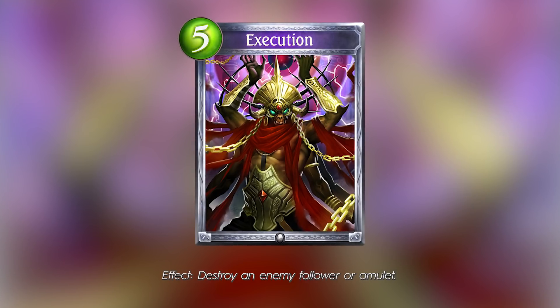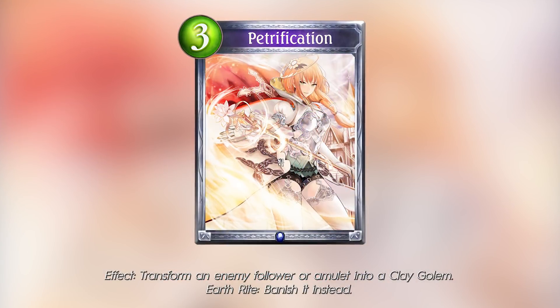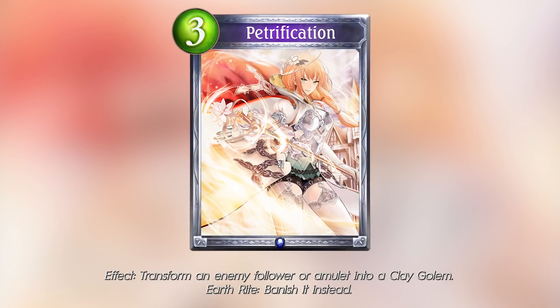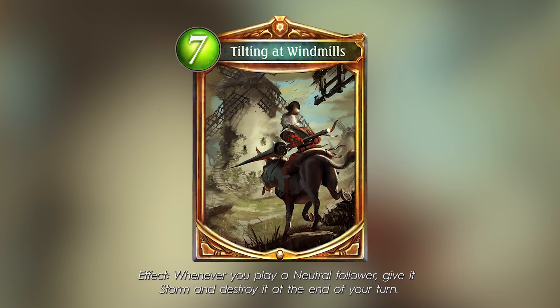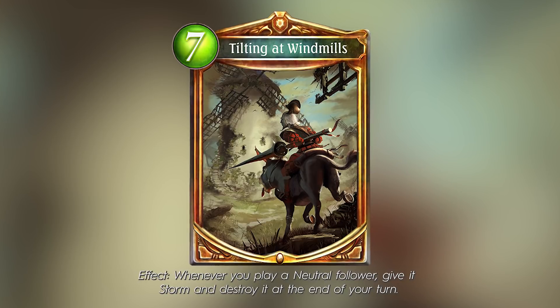In the meta, there were cards that were capable of dealing with those amulets — for instance, Execution, a 5 play point neutral spell, or Petrification, a 3 play point Runecraft card. They would either destroy the amulets, banish them, or transform them, essentially removing them from the board. We would have to wait almost a year and a half to see another amulet rise in popularity and be played at a high level. That would be Tilting at Windmills. After the Bahamut nerfs, this Dragoncraft amulet for 7 play points would be a big investment for the big payoff of having your neutral cards in the game quite quickly.